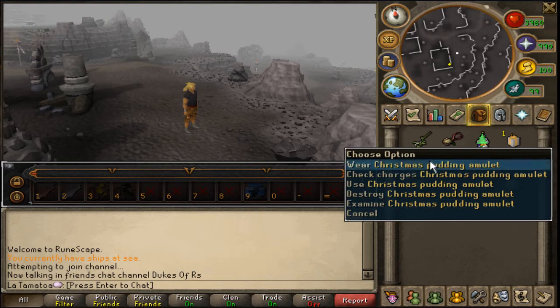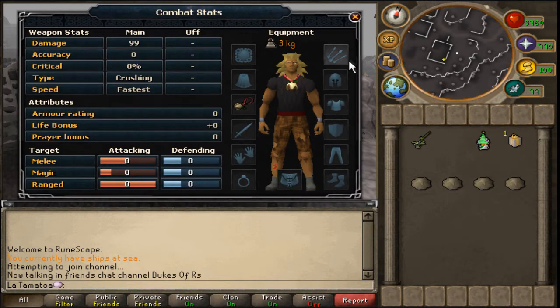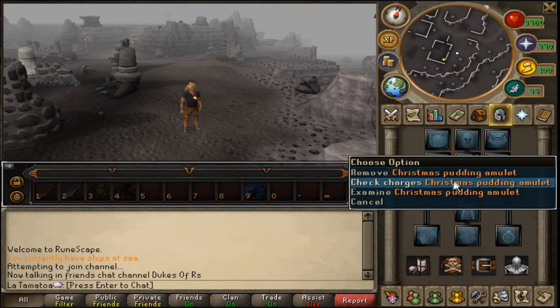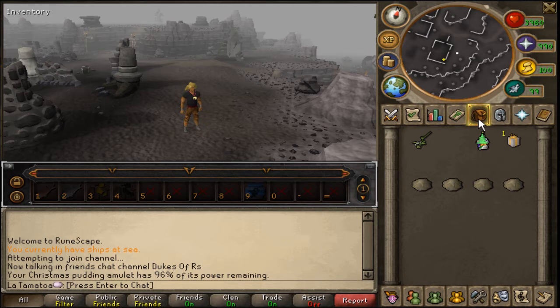On to the Christmas Pudding amulet. This is the one that has the experience bonus. It doesn't give any stats or anything along those lines, and it doesn't look special — it's just a Christmas pudding on a string, really. But it does give double experience for about 68-69k. So I would definitely recommend getting your hands on it, especially considering at the time of this video the cost of the presents was about 250-300k. Personally I'd say that's worth it.